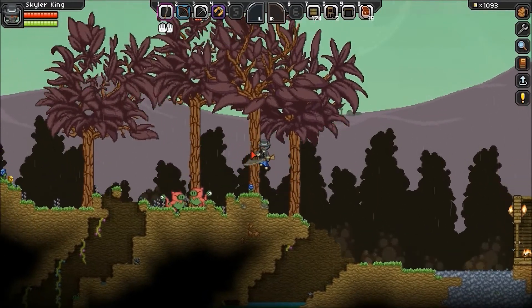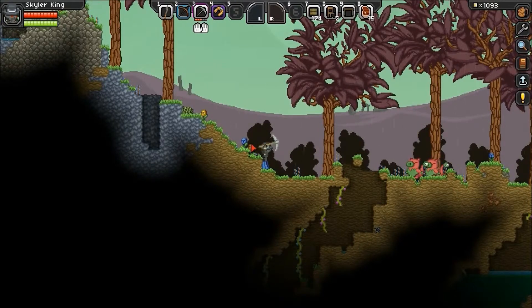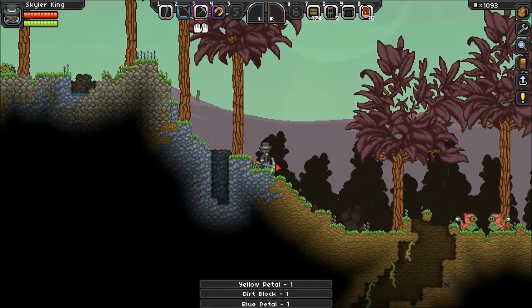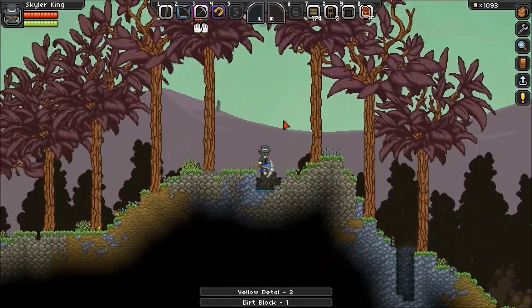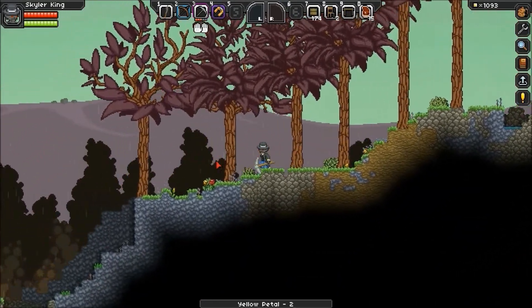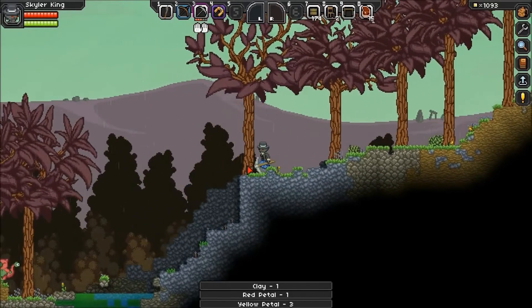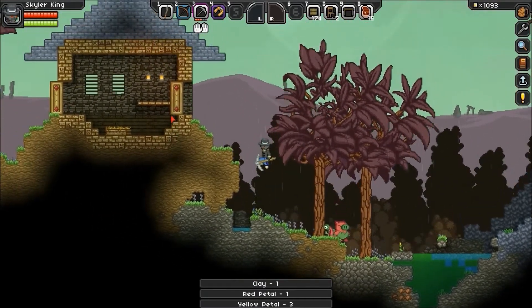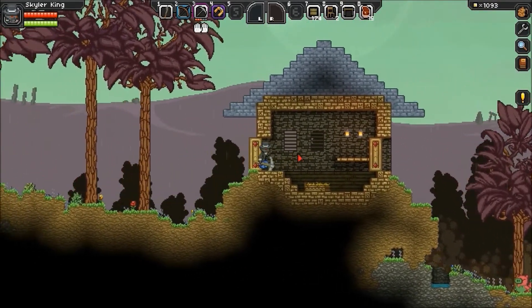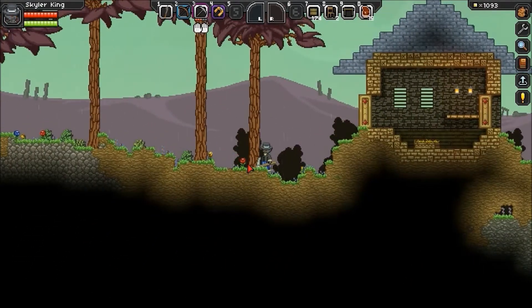I hope these guys aren't enemies. They aren't - thank God. Let's just destroy these things and get all the resources we can. There's some more friendlies. Oh, this is that house we raided. Look at this house - it looks like an awesome house. I cannot make that. There's no way I'm making a house like that.